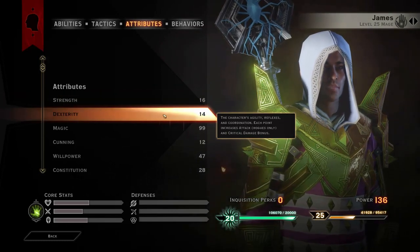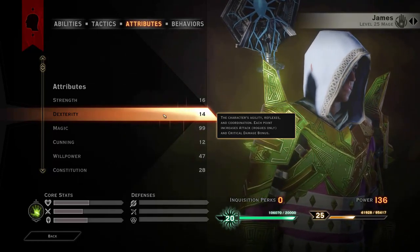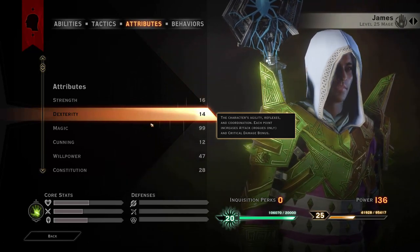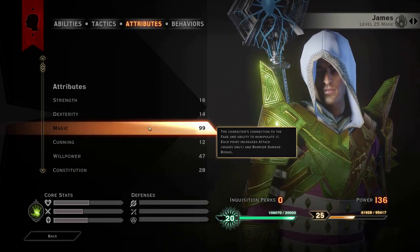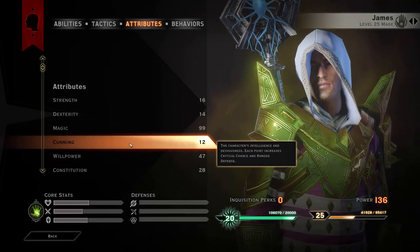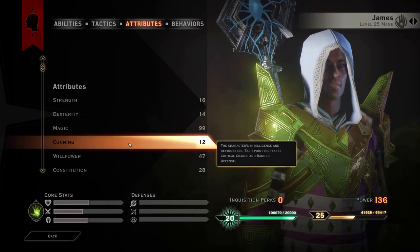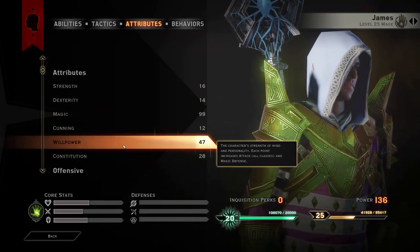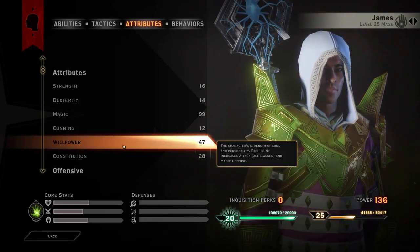Moving on to Dexterity — for every point above 10, your attack is increased by 0.5%, and it also increases your critical damage bonus by 1% per point above 10. Magic increases your attack by 0.5% per point above 10 for Mages, and increases barrier damage bonus by 1% per point above 10 — that's for all classes. Cunning increases your range defense by 0.5% and your critical hit chance by 0.5% per point above 10, and that goes for every single class. Willpower increases your attack by 0.5% and your magical defense by 0.5% per point above 10 — again, all classes.